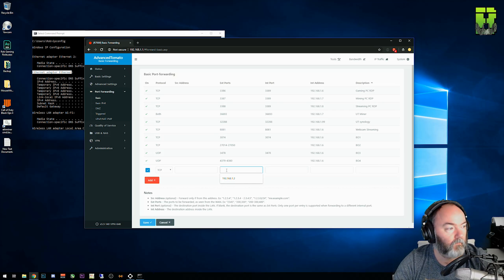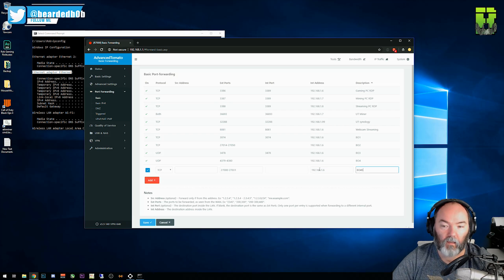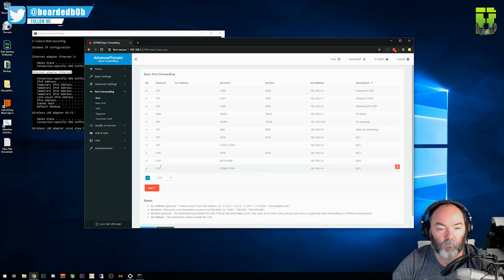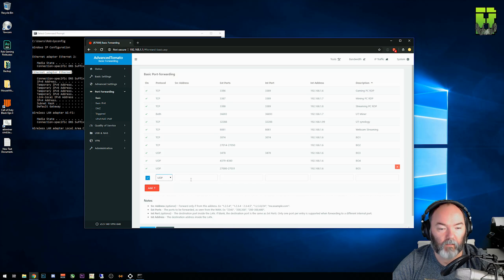The next rule: start port 27000, end port 27031 — quite a long port range. Start port 27000 and end port 27031, same for both internal and external. Local IP address 192.168.1.6, and I'll call this 'Black Ops 5.' Note that this one needs to be UDP. The last UDP port is 27036 — that's both the start and end, since it's just that one port. 27036 for start and end on internal as well, IP 192.168.1.6, and name it 'Black Ops 6.'